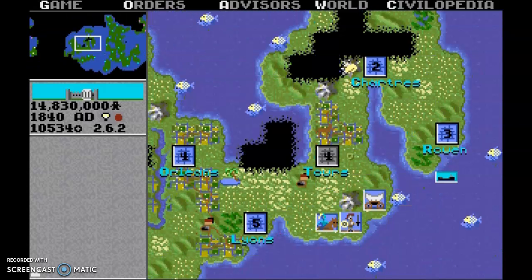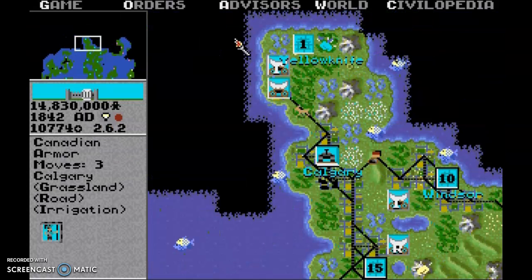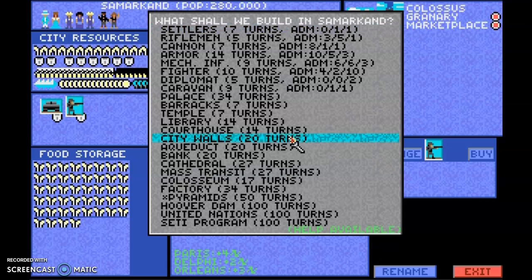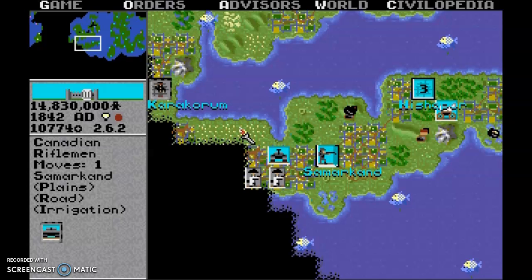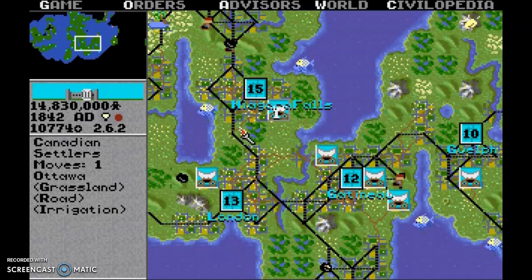You might wonder why I bought a unit that produced more shields than I needed. The answer is the temple is actually cheaper when my government is a democracy than a rifleman is. So even though I was wasting a little production, it's basically just economics. I also need a courthouse to reduce corruption so I can make more money, and I'll keep that armor unit blocking the path.